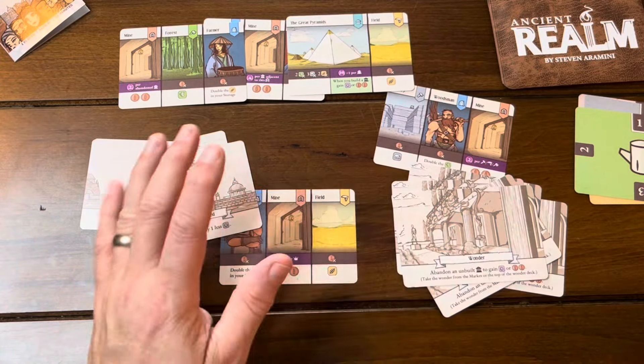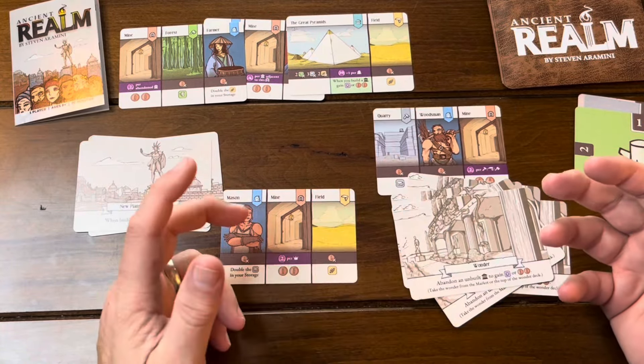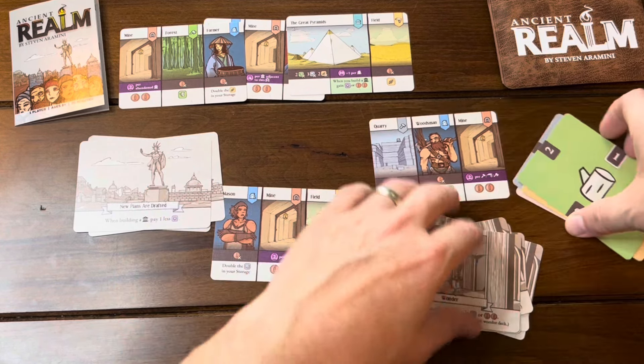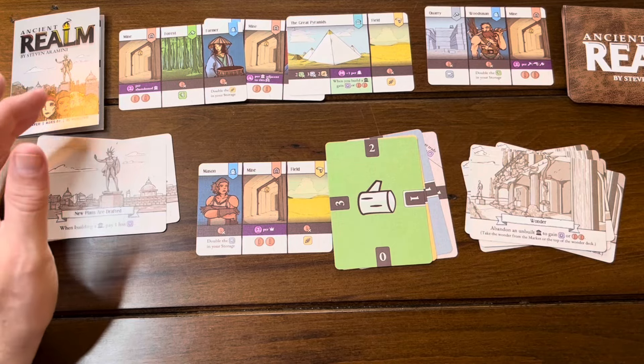That is Ancient Realm. It takes about 20 minutes, though it can take as long as you want to make decisions. It's kind of puzzle-y — most solo games have kind of a puzzle feel because you're trying to figure out the best move, and once you've made that move you've eliminated other choices you can make.